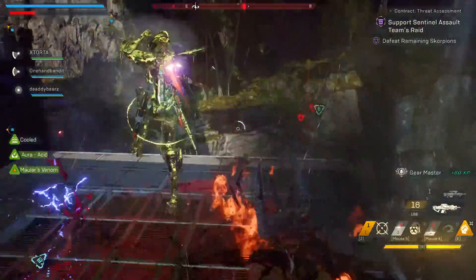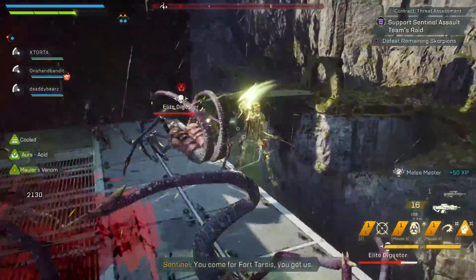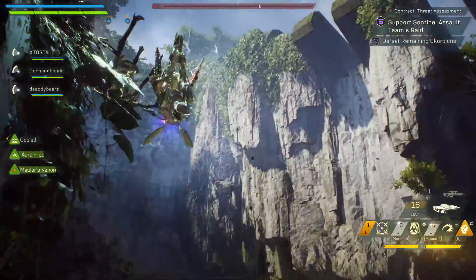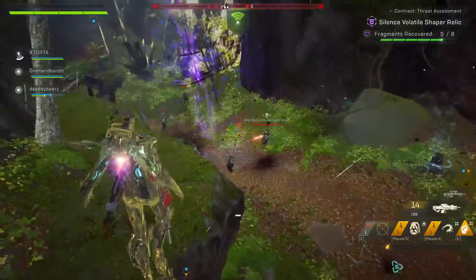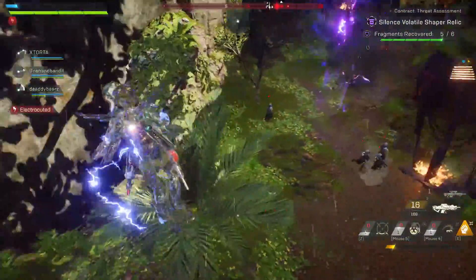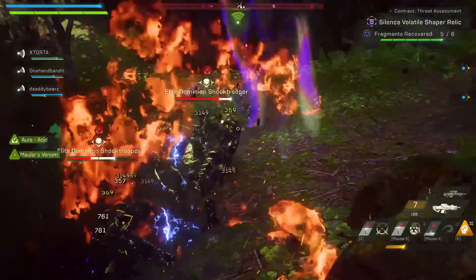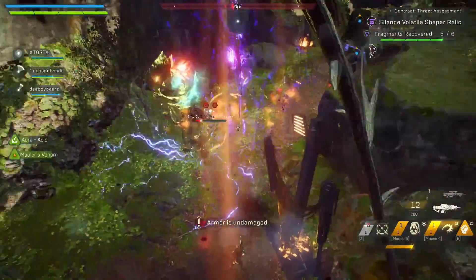Tip number four: build a habit of maximizing your cover in Anthem. As you can see in the gameplay in the background, every time I'm being mobile with my Interceptor I'm always near enemies or some form of cover. In Grandmaster 1 and above, enemies deal more damage and have more health, so you have to be aware of your surroundings and enemy pathing.